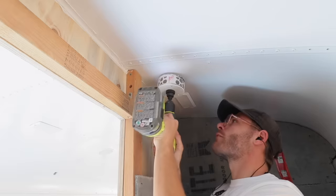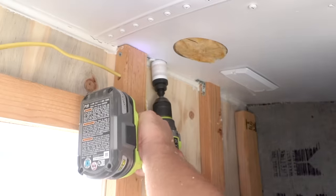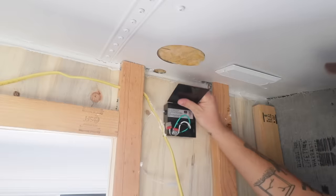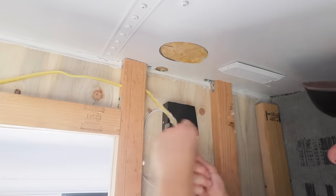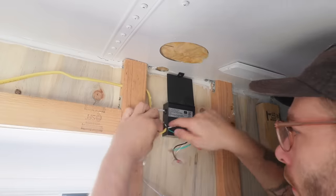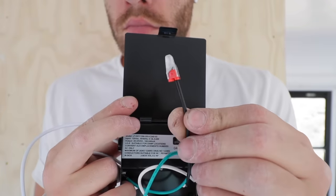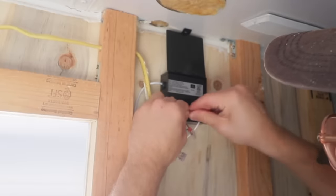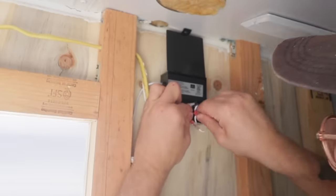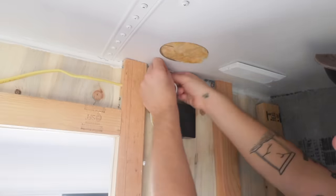Before I can finish closing off the interior wall of the bathroom, I need to install these four-inch wet-rated LED recessed lights — they couldn't be easier to install. I picked these up for about $12 to $15 each on Amazon. To install them, hang your J-box from a 2x4 stud, then strip and feed your wire through the junction box where push-to-connect fittings allow you to wire everything without any specialty tools.